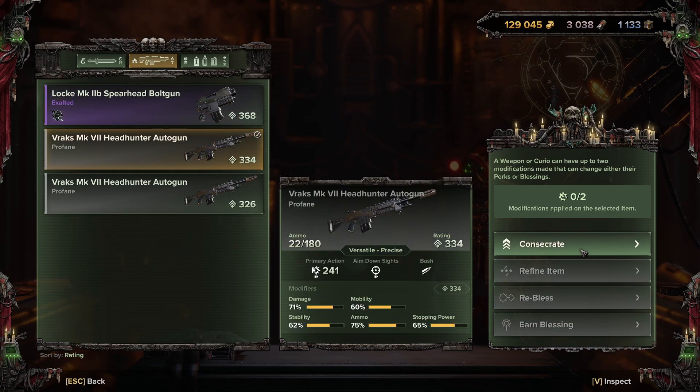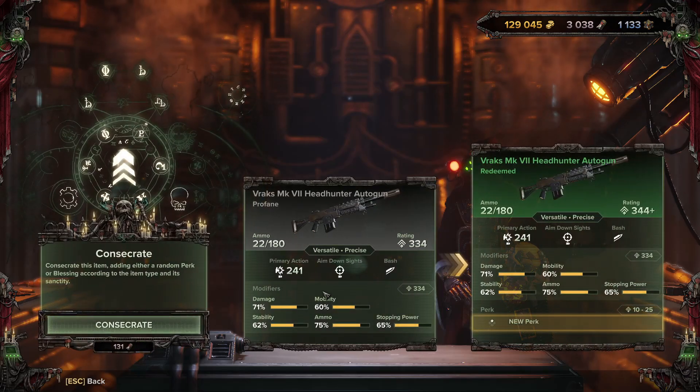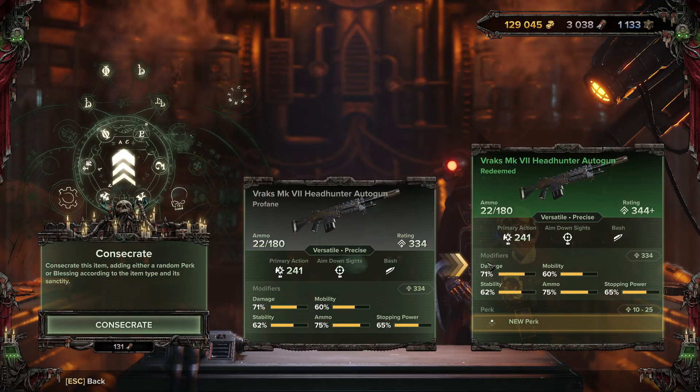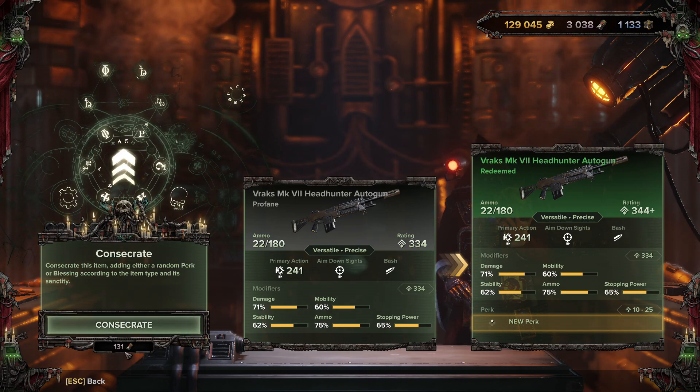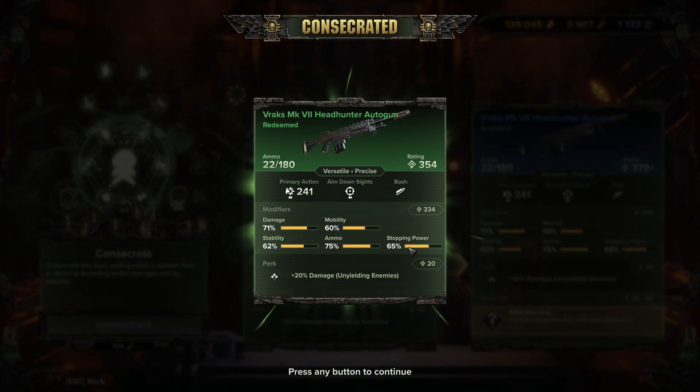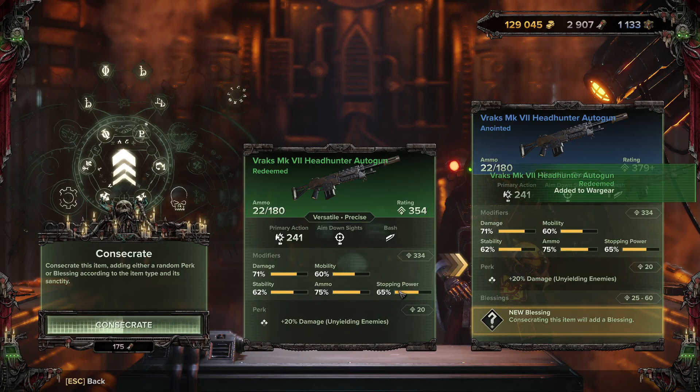Starting with a gray weapon, go into Consecrate - this is the very first step. It increases the weapon's rarity without affecting modifiers, but gives you a new perk. It costs 131 plasteel to consecrate, and we got '20% damage to unyielding enemies.'